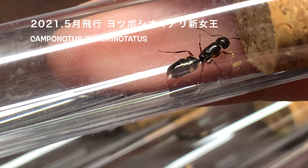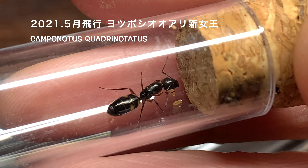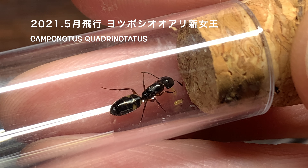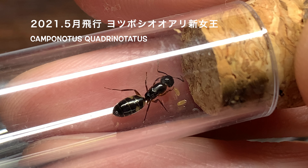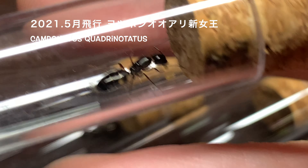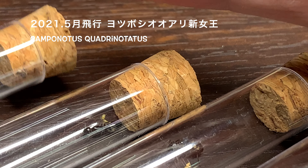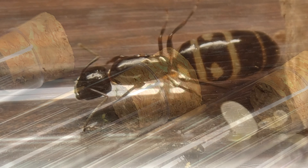四つ星アリの動画です。前回の動画では新女王の最終から約1ヶ月間の様子をお届けしました。今回の動画ではその後の様子をお届けしたいと思っています。まず、5月上旬に結婚飛行を行った四つ星アリの新女王は4日後に産卵を始めました。その流れを簡単に振り返っておきます。